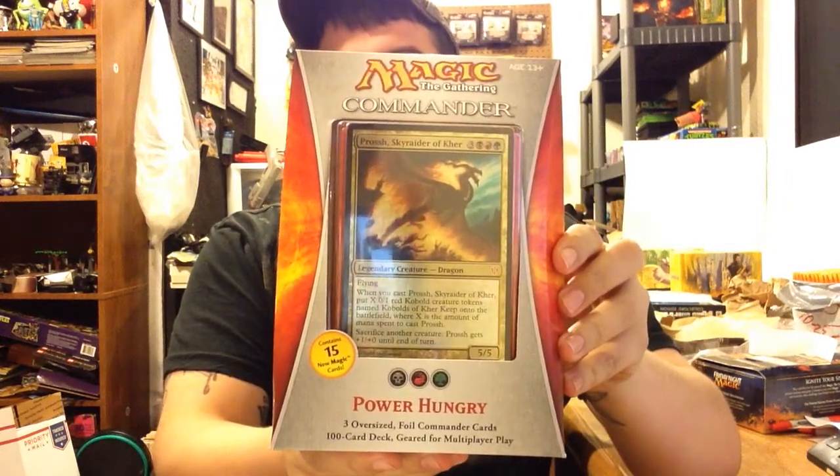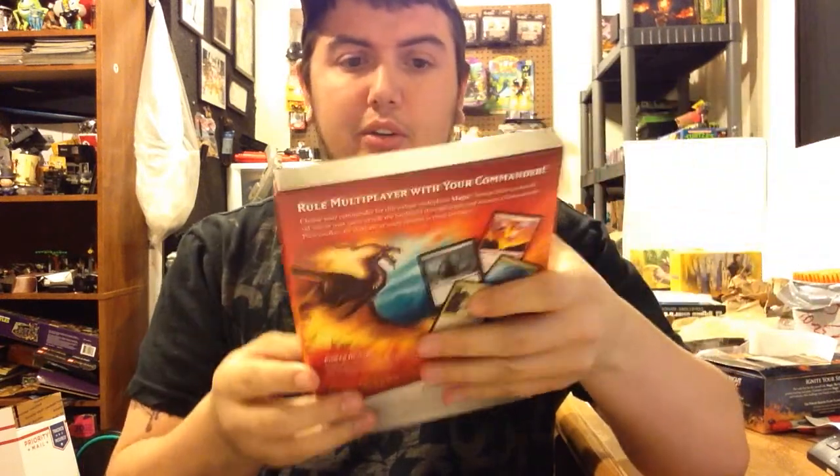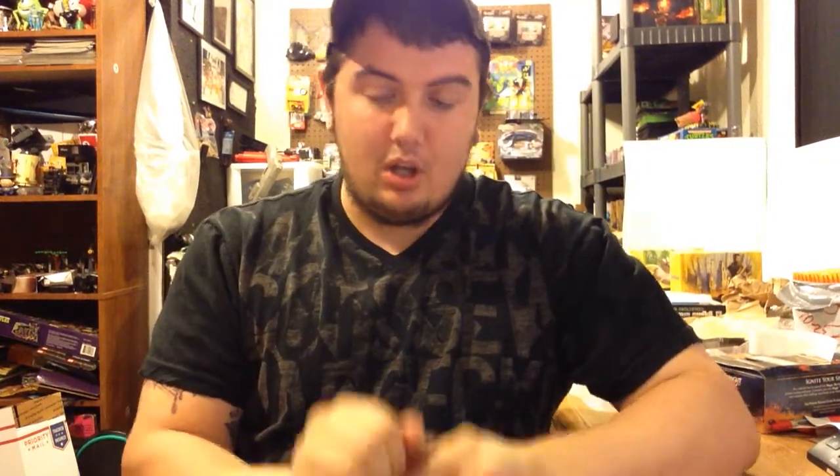Anyway, this is the new 2013 Commander deck. It comes with three giant foil-sized cards which you can see - pretty cool. This creature: when you cast this card, put X red Kobold creature tokens named Kobolds of Kher Keep onto the battlefield, where X is the amount of mana spent to cast Prossh. So if you have six mana when you cast him, you get six tokens. They're all defenders, they're only 0/1s, but you can sacrifice another creature and this card gets +1/+0 until end of turn. So you can sacrifice all six and it'll become 11/11 - not bad.